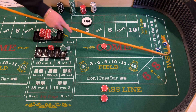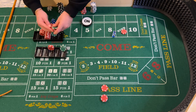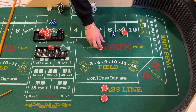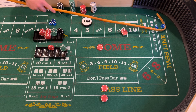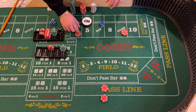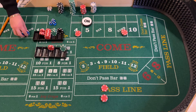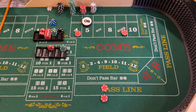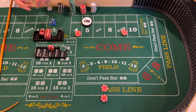Nine — center field nine, going to travel to the nine. Going to go forty dollars — four times odds — and one more bet in the come. Four — four easy, that bet travels to the four, thirty dollars three times odds. It's been a long day if you can't tell. Aces — nothing for us. Ten — ten easy again, does not matter for us.